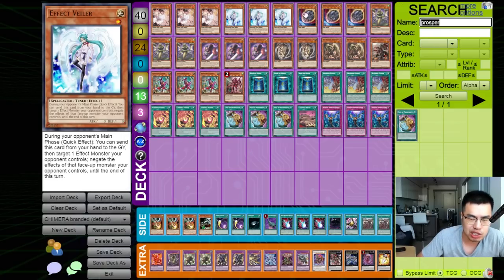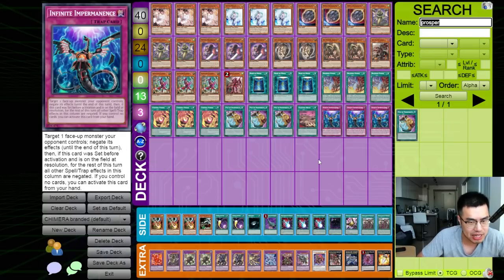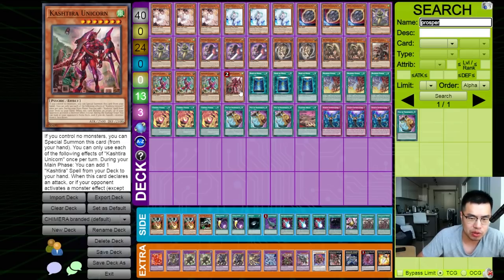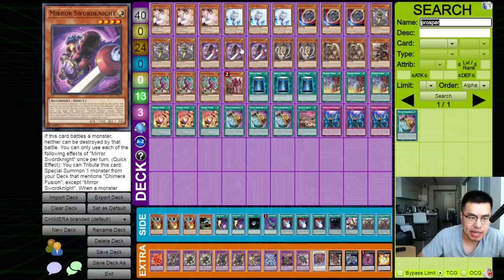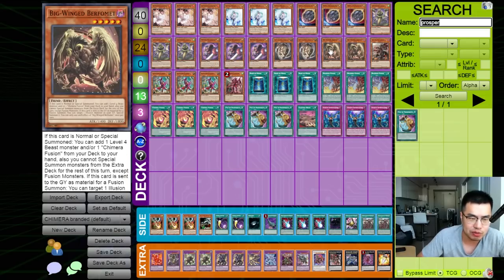There's a lot of wiggle room as well. If you decide you want to test the Frightfur Patchwork stuff, you can definitely cut down on the non-engine — anywhere between 10 to 12 non-engine might be a good start. I'm just sticking to 15 to be safe because I just lose to Nibiru all the time. We could also go back on the Castira, maybe double Unicorn and some Field Spells, but you don't want to open multiples — you'd rather just open one copy, because you're using your normal summon on the actual Mirror Sword Knight.